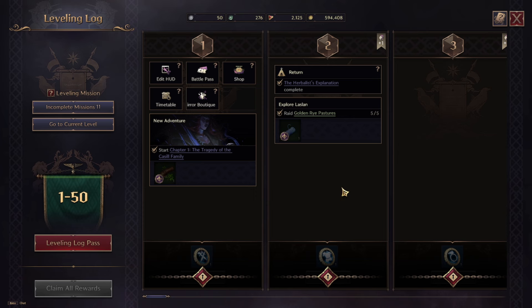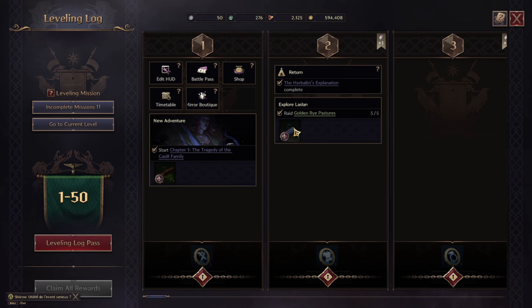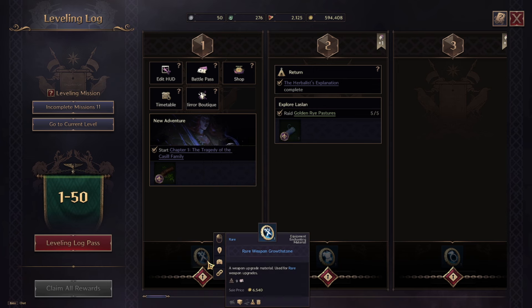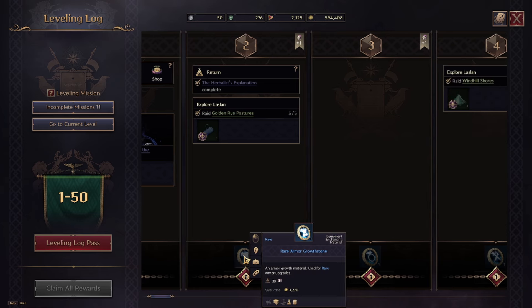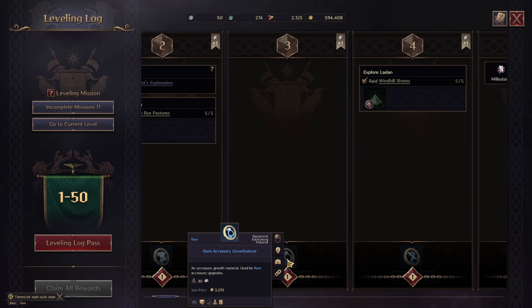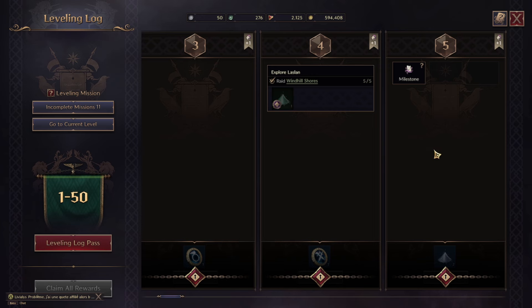With each level you get different rewards. The free rewards in the upper part of the pass are so-so. The paid rewards for 500 lucent are more interesting: level 1 gives one enchantment stone, level 2 gives an enchantment stone for armor. Meanwhile the free part has accessory enchantment stones — only one each. These enchantment stones are good but the amounts at early levels are very low.